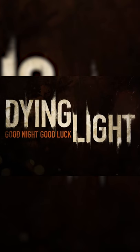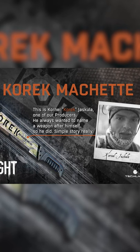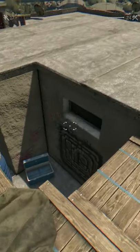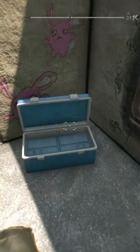Dying Light has a lot of secrets, and some of the most useful are the Quark Machete's version 1 and 2. Version 1 can be found at this location in an apartment rooftop in the slums, and once you're there, you must kick this blue box 76 times to get the blueprint.